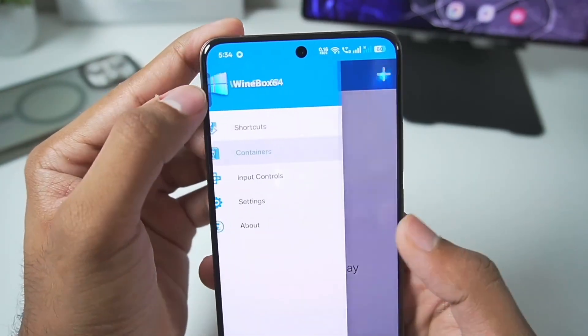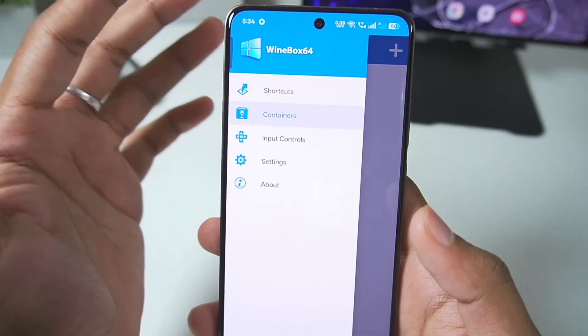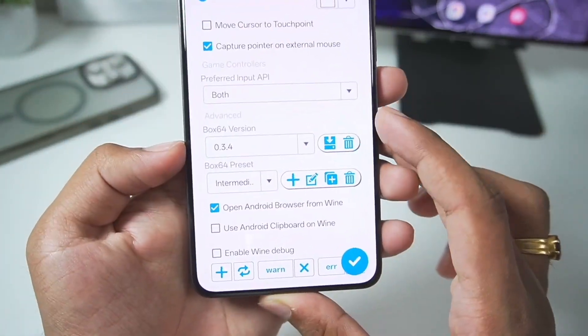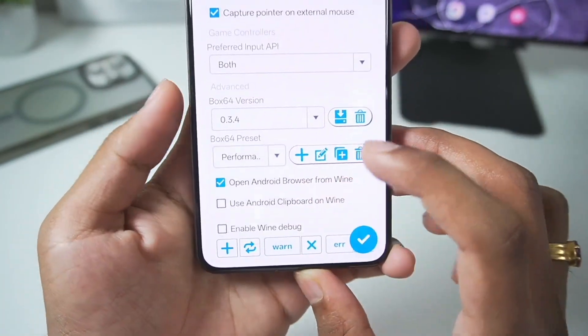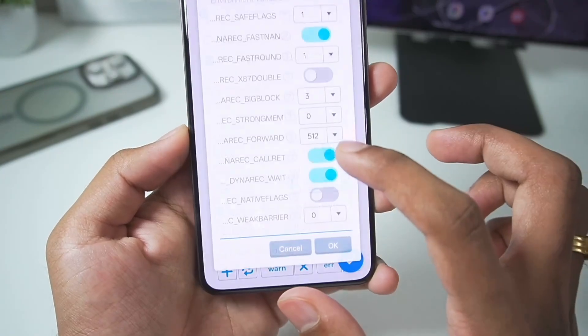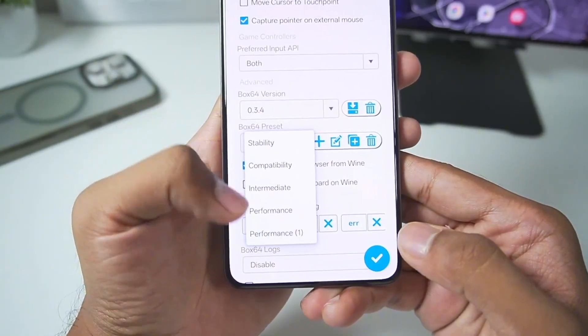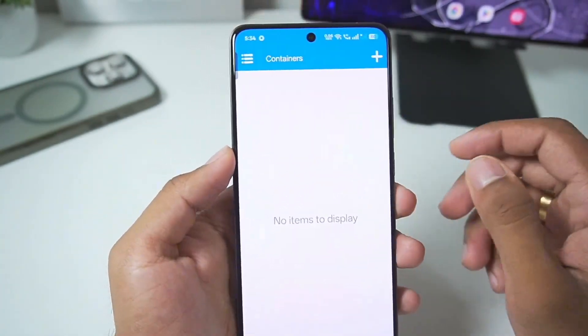As you guys can see, if we tap on the three lines it says Wine Box 64 — the WB64 version of Winlator Android. We'll go to settings, and here in terms of Box 64 version you will get one Box 64 version. For presets, you'll be able to choose the performance preset, duplicate it, tap on edit, and make sure to set the save flags level to zero, then tap on the presets once again and choose your performance preset and tap the tick mark.